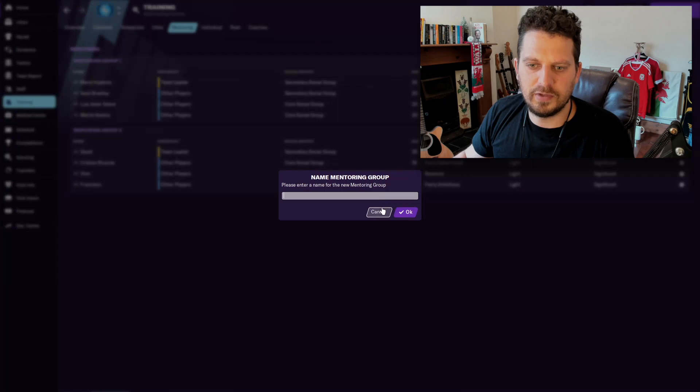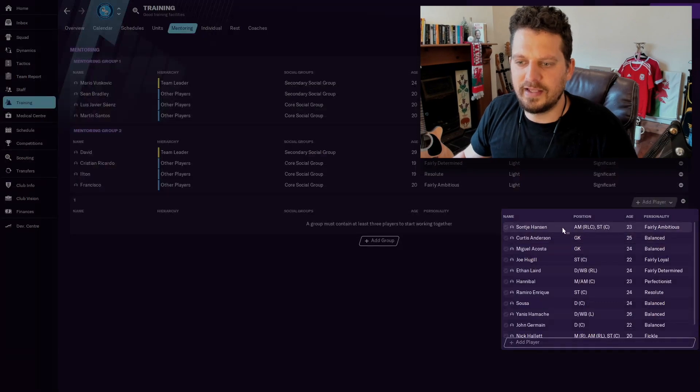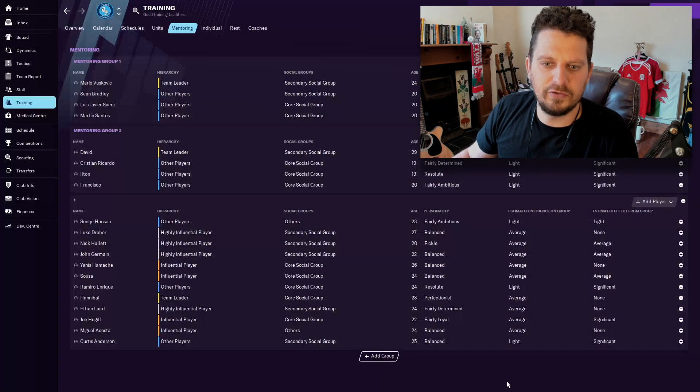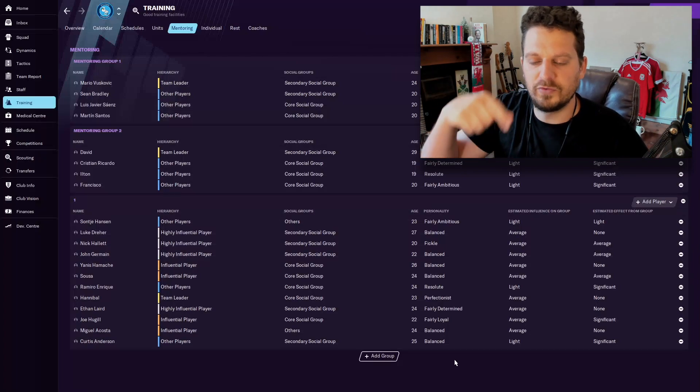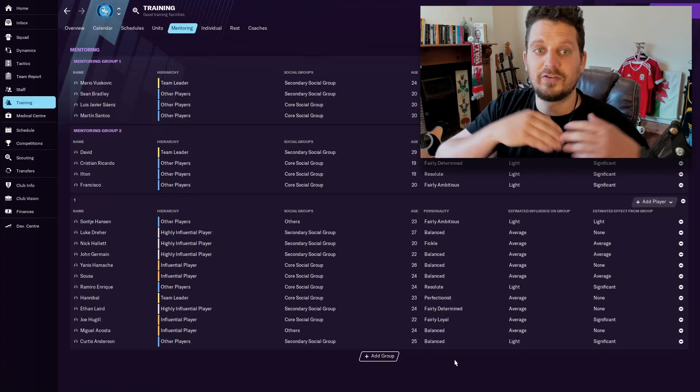Their mental attributes and player traits are the only areas affected during mentoring. Mental attributes are really really key in Football Manager and by utilizing the mentoring part of the game you can really boost your players' mental attributes. I've asked my assistant to create a mentoring schedule and he's done two groups, but that's not my whole squad. I can add my own group, call it number one, click okay, and then select every player not already in a group and add them to mentoring group number three. That might not be the optimal way to do it - you might want to match players' personality, which was definitely key in previous Football Manager games - but this will surely have more of an effect than leaving it completely blank.